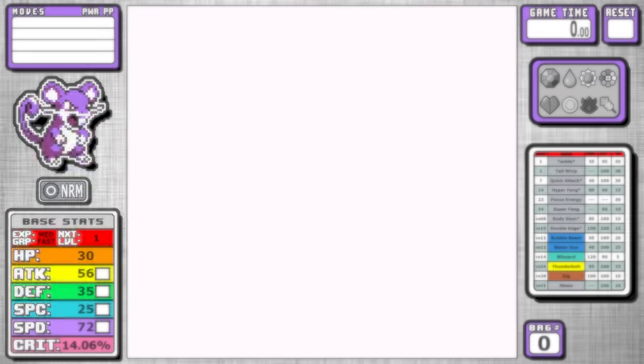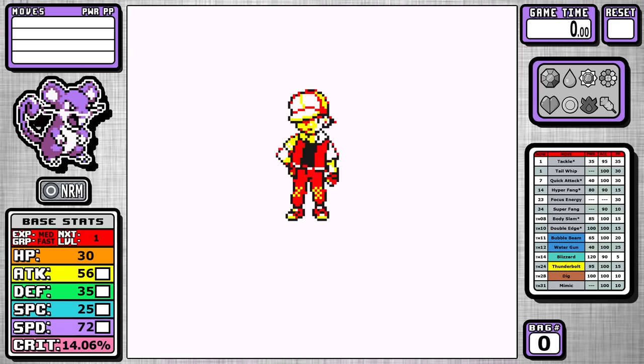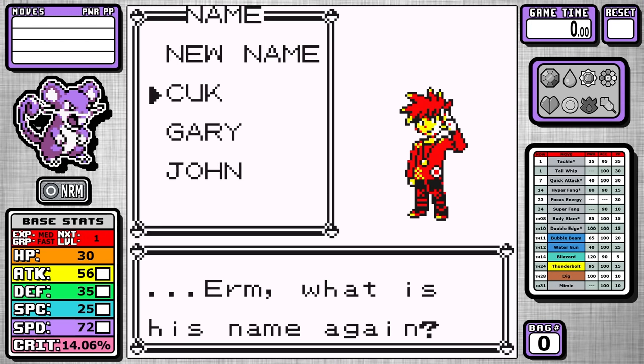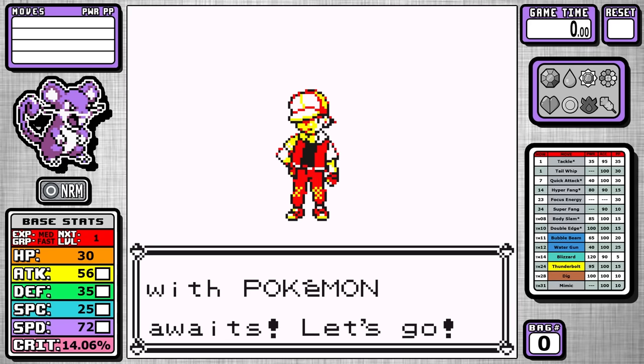Today we're going to be taking a look at how Rattata performs in a Pokemon Yellow solo run. Without too much foreshadowing or spoilers, I have to say that Rattata was a frustrating Pokemon to route at times, and the choice of what version to play really wasn't an easy one, but I think we're going to have fun today.